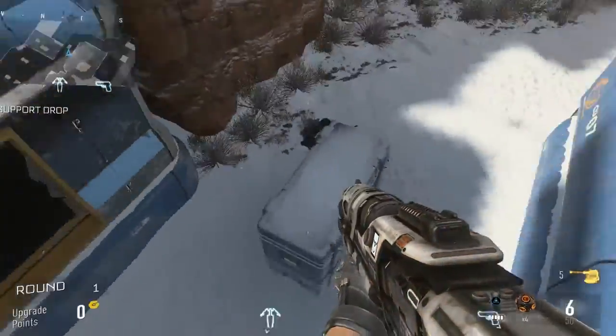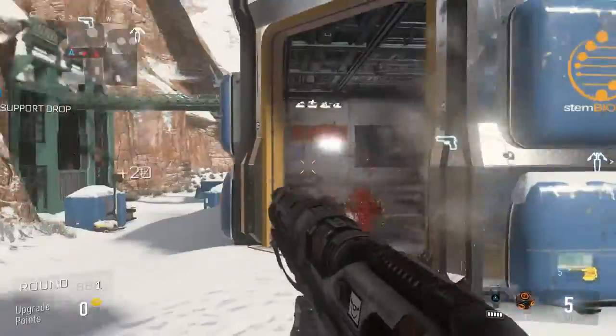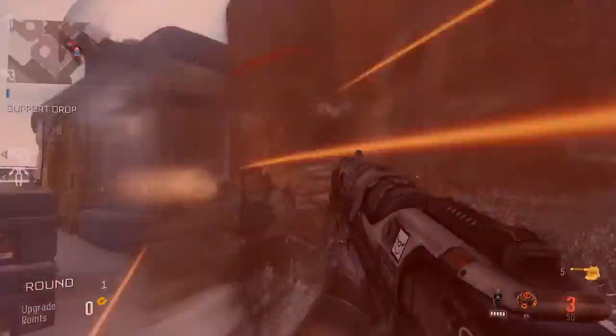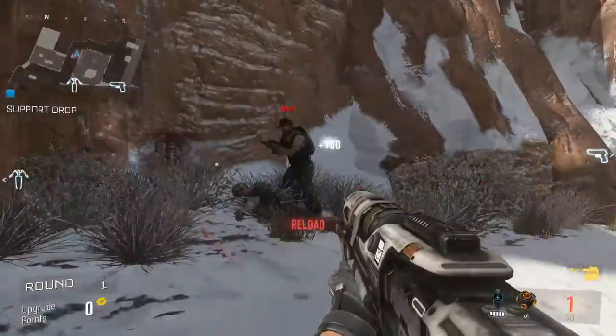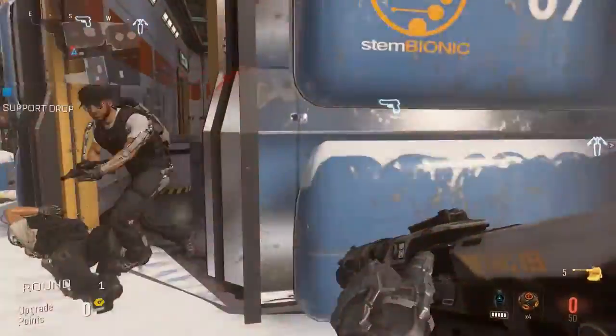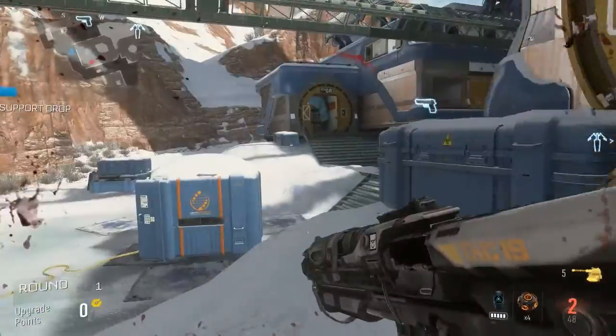Each class has different things. The light guy gets machine guns and assault rifles, the heavy gets high-powered weapons and heavy machine guns, and the specialist gets shotguns and sniper rifles. Each class gets different kill streaks and cannot choose weapons from other classes — you cannot pick up enemy weapons when they die.